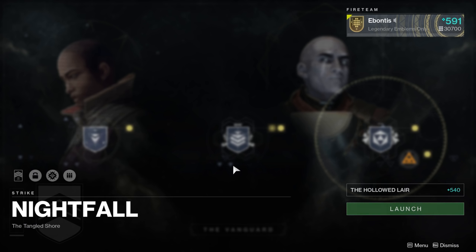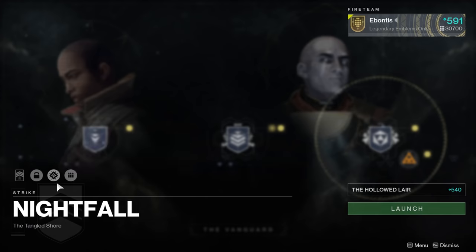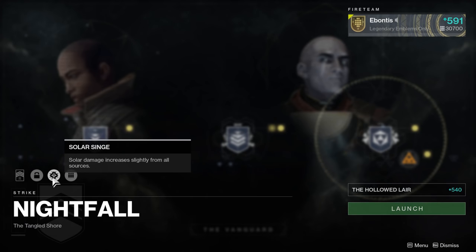I'll work on the score runs when I have more 600-level options. Most shields are going to be one element type so I'm covering my energy slot. Solar singe is my general advice here, mostly because you don't fight too much solar — there is some; the big scorn guys holding the two big torches hit hard. There are some solar shields and some arc shields; the arc shields are probably the worst, but you won't fight too many arc shields in the final room, which is nice.